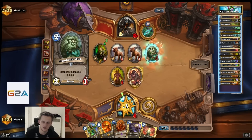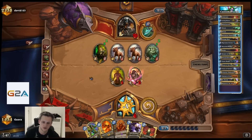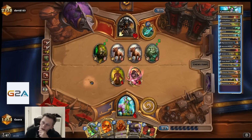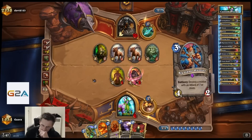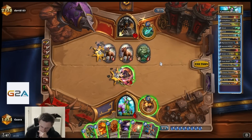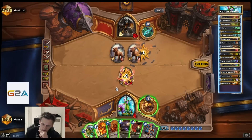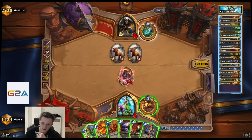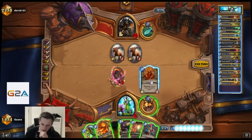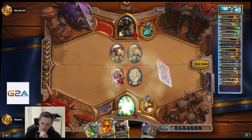He has the Owl — I can't expect that. This goes Face. Okay, this is tough. Obviously we kill it. So now the question is: is it better to heal myself or play another taunt? Because we are dead to Kill Command. It's kinda likely it's Kill Command to be honest.